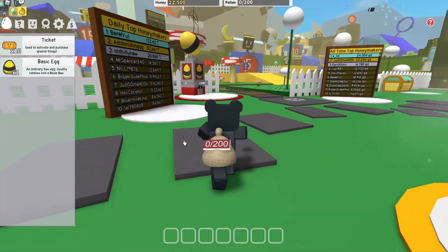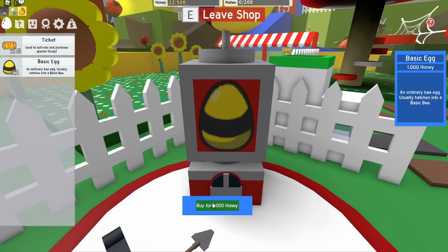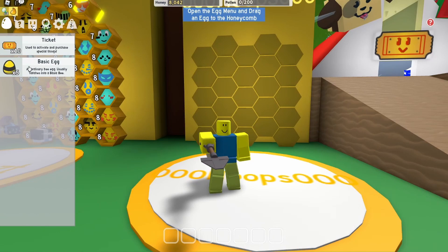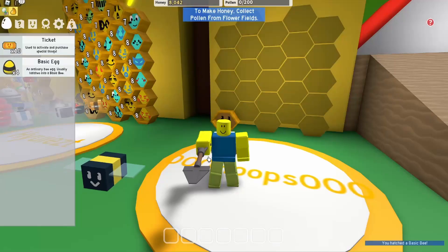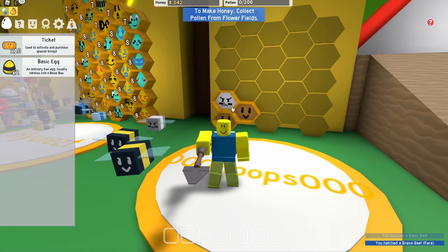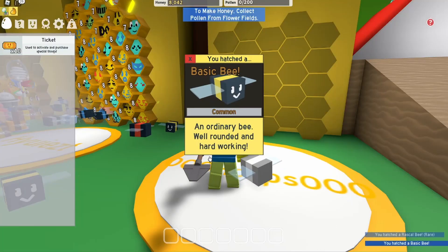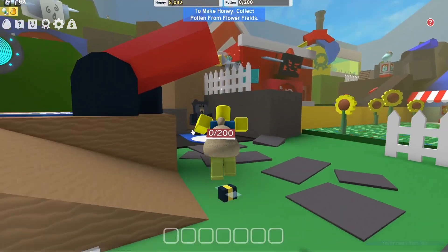Let's put some eggs in - we've only got one egg. Let's go get some more. We've got a lot of honey so we can get another three, four, five eggs. Opening the shop - one, two, three, four. Got myself five eggs! Hatching: basic, basic... brave bee! That's pretty good. And we got a rascal bee too - two non-basic bees out of five, that's a pretty good start.